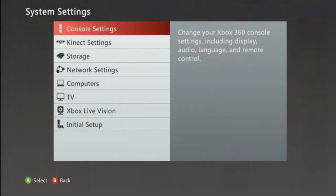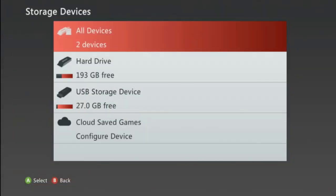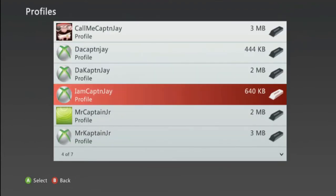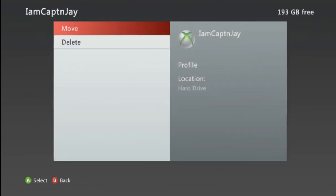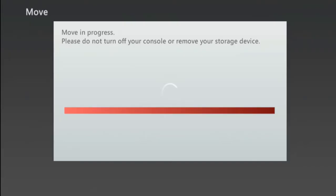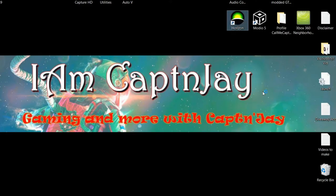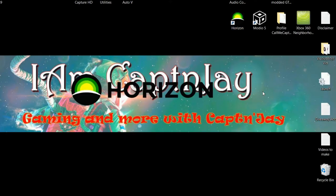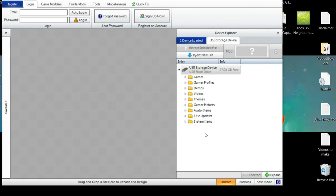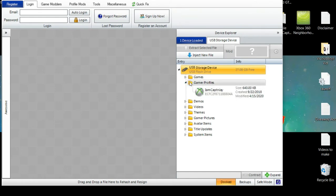Now before I forget, I have to transfer my profile to a USB. I've already plugged in the USB, so now I'm going to transfer my 'I Am Captain J' profile over to the USB. And here we are — good. Now let's open up Horizon on the PC. Here is the USB and here is my 'I Am Captain J' profile.